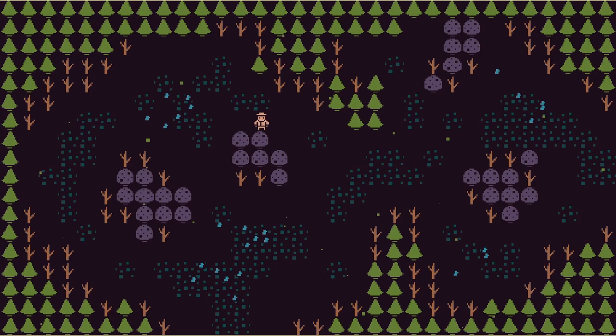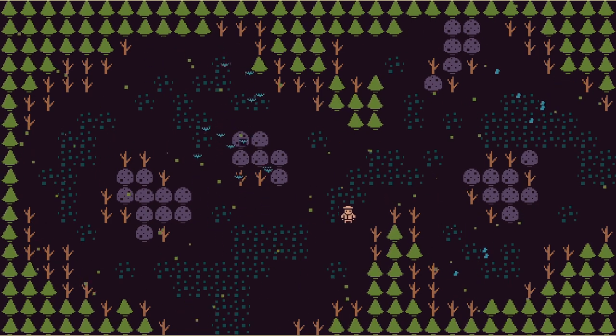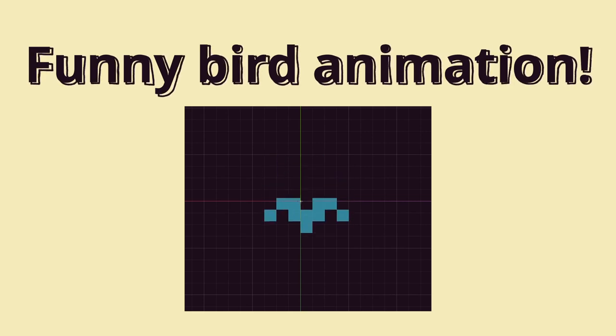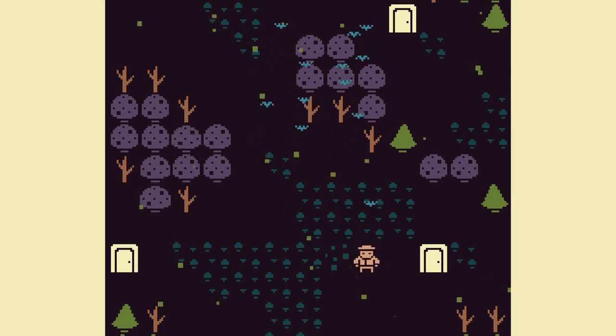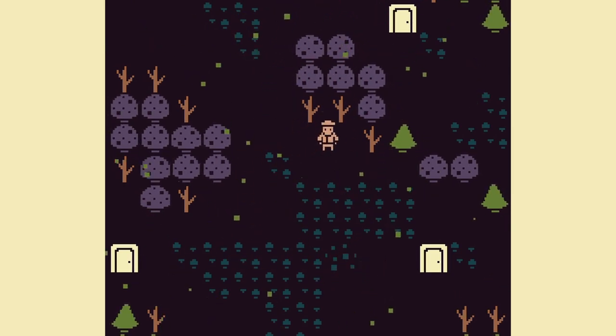Another thing you can do is add interaction with the environment. I did this by adding birds that fly away when you get near them. This made the scene feel even more alive because it's responding to what the player does. I finished it all off by adding cute squishy animations to the birds, the player, and the environment, and it looks a lot better now than the empty scene that we started with.